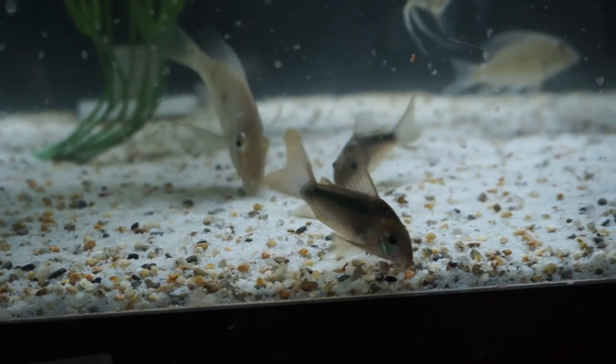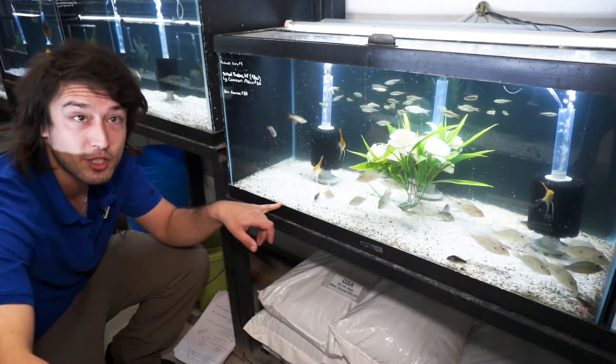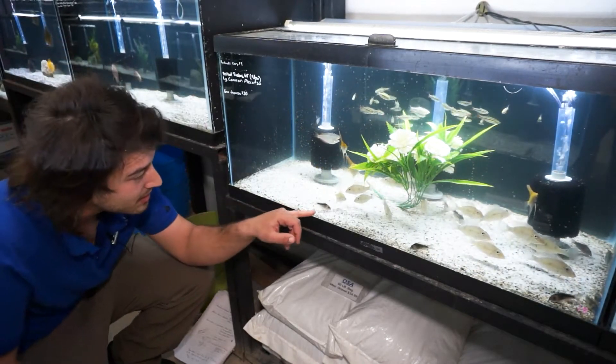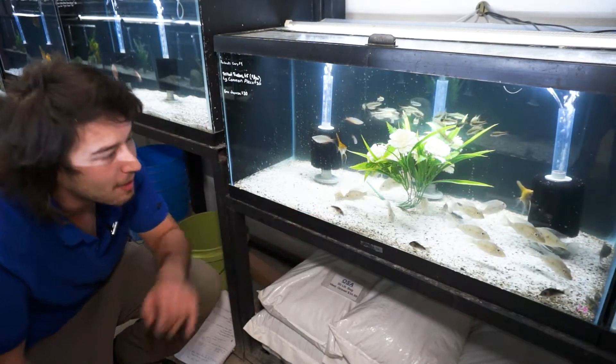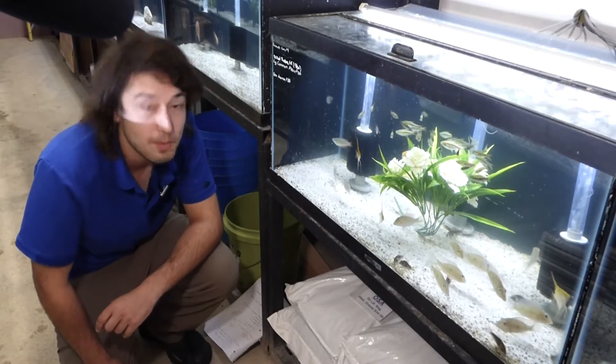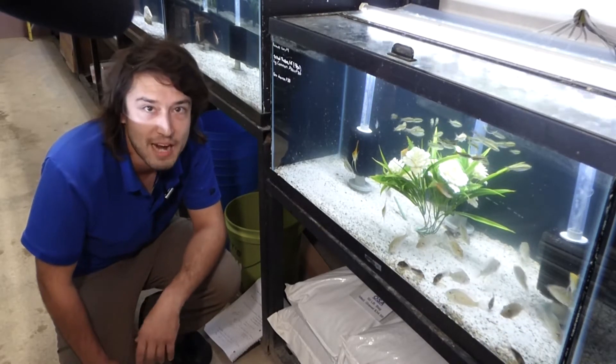Cory catfish evolved in South America. They evolved in the drainage seepage layers of all the different river systems in the Amazon and vice versa. And they have evolved to become these super powerful bottom feeders. One of the things that you really need to consider with these guys is that they need a lot of phosphorus in their diet, more so than the average fish.